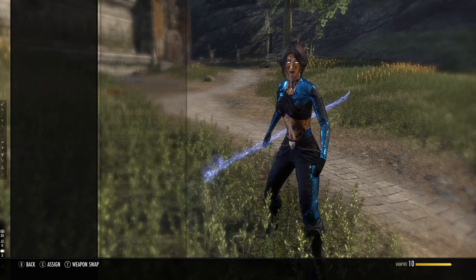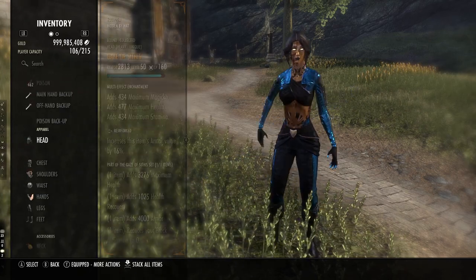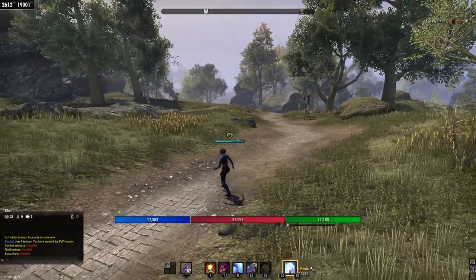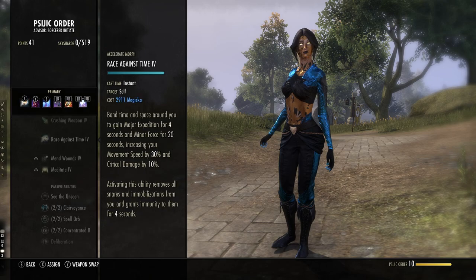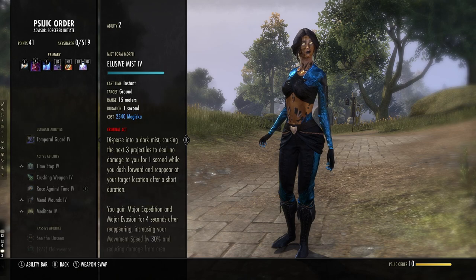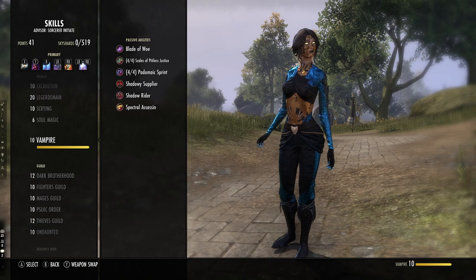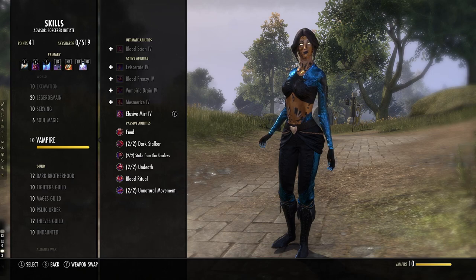I'm currently in Stage 3 Vampire with about five pieces of light armor, so my cost of Elusive Mist is only 2540, which is relatively cheap. We have to compare Elusive Mist to other skills of the same category — mainly Race Against Time and Streak. They all provide different utilities in certain situations, but in my opinion, Elusive Mist is good, though it's not going to be the end-all be-all. There are a few situations where it can benefit certain builds, but one of the main issues is going to be bar space.